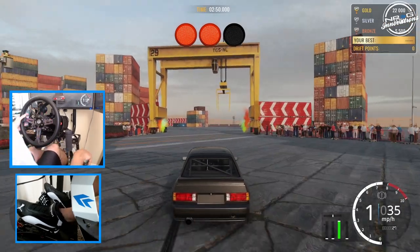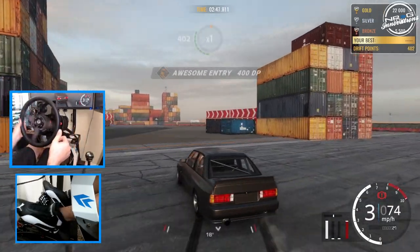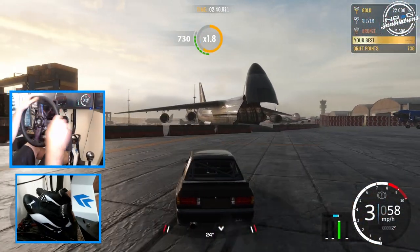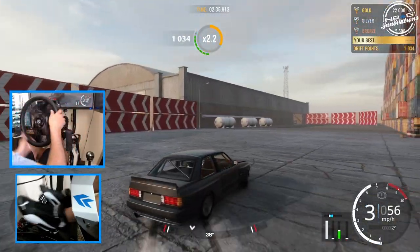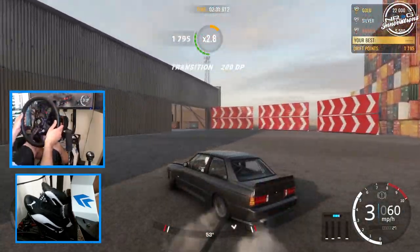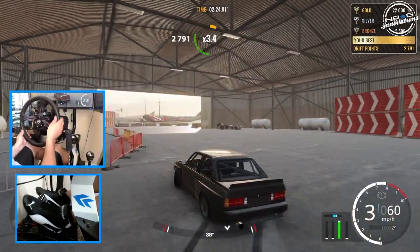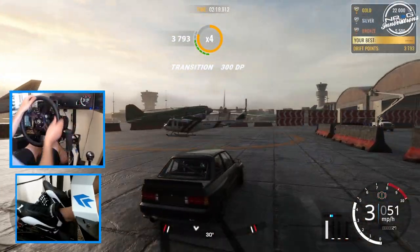So we're going to start this off in third person and then go into first. You've got to remember this track in reverse. It's been a minute since I've been on CarX Drift Racing, and since this track is reversed, one lap is not going to give me an advantage going into first person. We're going to see what I get a higher score in, whether it be first or third in the E-30 missile car.